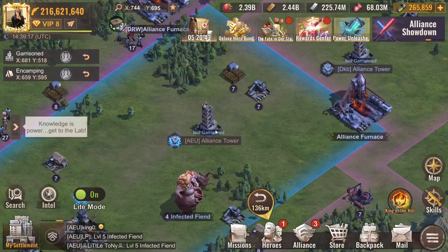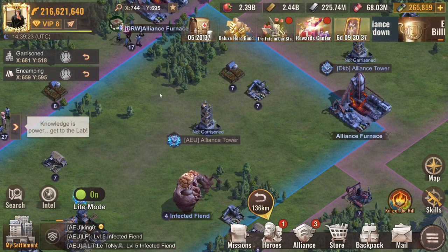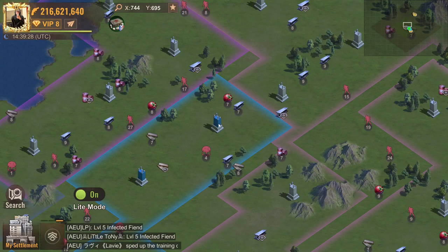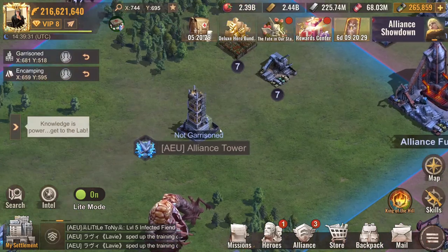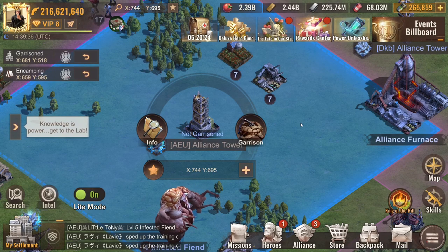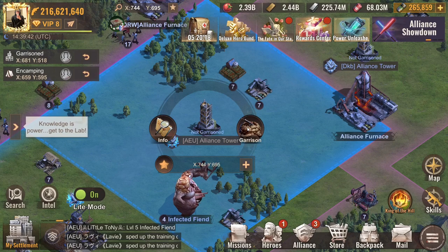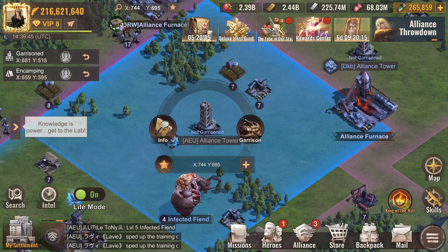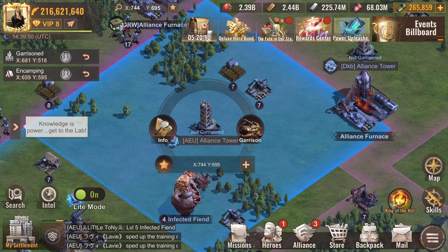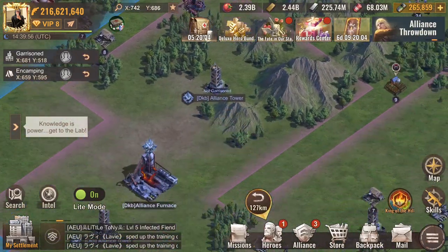For example, we have one of our towers here and you can send troops into that tower — but that's not a great idea because this tower is at the edge and not protected by other towers. In a new state where there are no rules, people will be destroying towers and killing players. That's why troops are one of the most important resources you have.